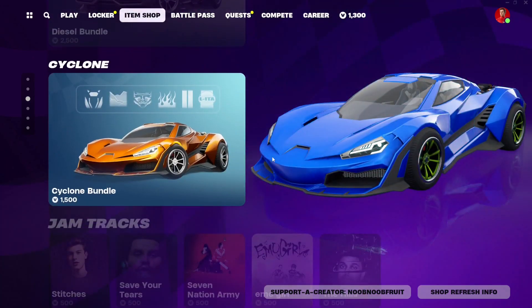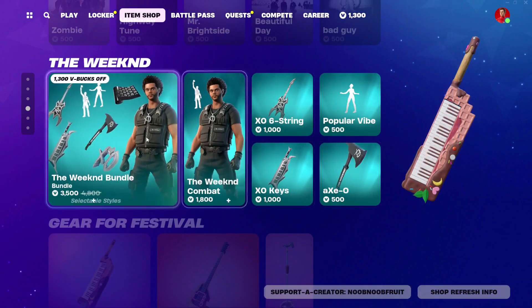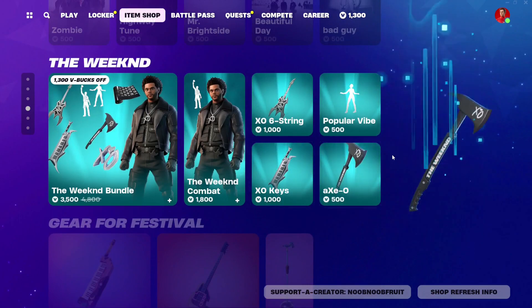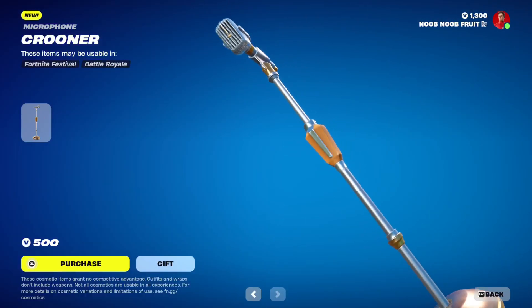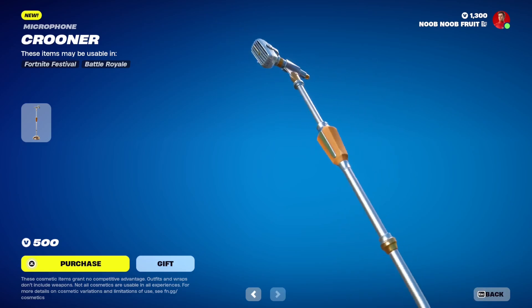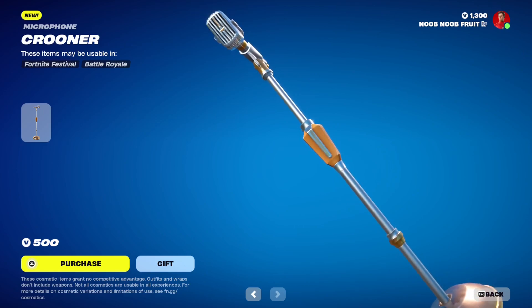It looks really, really cool — I really like the design of it. Scrolling down, I don't know why this item is still here; it's been here since the release of this new chapter, so over a month. Then we've got some new instruments — we got the Crooner Mic. I really like the design; it's basically an OG mic, like one you'd see in old movies.